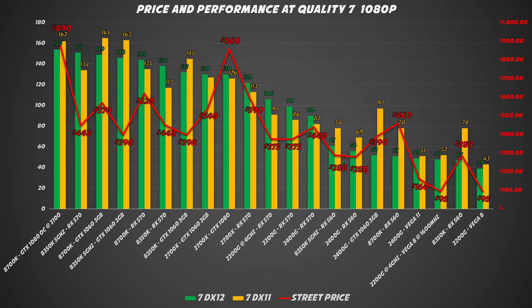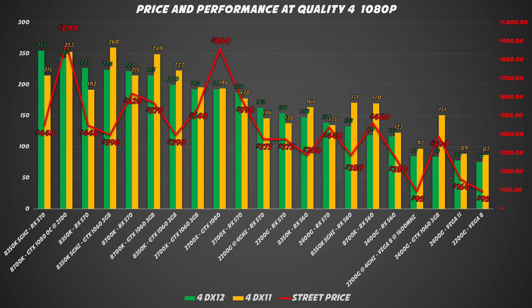I did the same test at quality 7 and now the lower-end configurations became playable. The 2200G overclocked and paired with a FreeSync display is one of the best cost-effective solutions for World of Warcraft. And here are the results at quality 4, if you want to drive a high-refresh monitor or play at 75Hz with the Ryzen APUs.